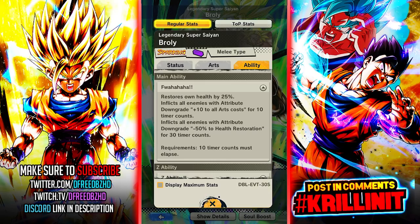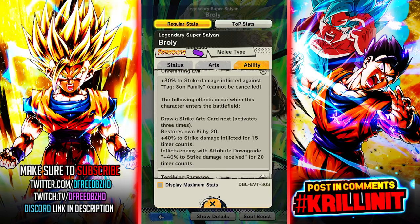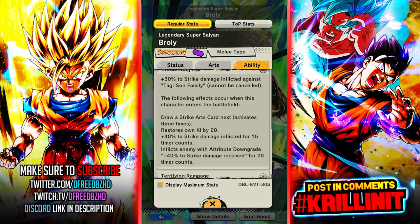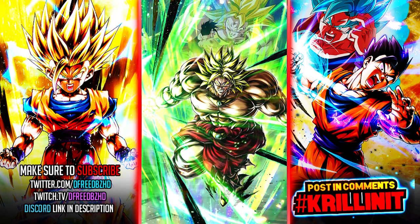Otherwise you can also get a free unlock of Broly through the LF Goten event - you can get LF Goten Z power, the blue Gohan Z power, and an unlock of Broly as well from that event. So overall a pretty good event. Broly does have a ton of debuffs built into his kit. He has a strike card that he draws and also has bonus damage versus Son Family characters. Yes, you guessed it - everybody hates Son Family, so why not make a character that does more damage to those dreaded Son Family characters in Dragon Ball Legends.